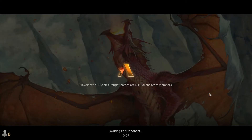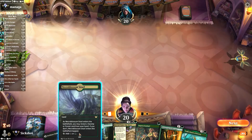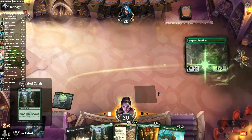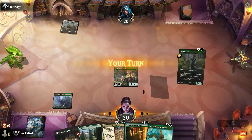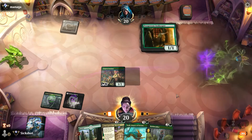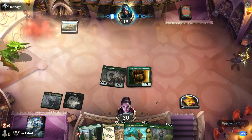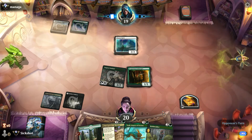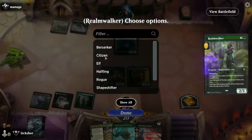Second match: let's see if the elves can make a comeback. Keeping this hand with a snarl. Opponent is also doing their thing. I'll play Realm Walker on turn three — it's a 2/2 so can't attack in yet, but it helps set up future turns.